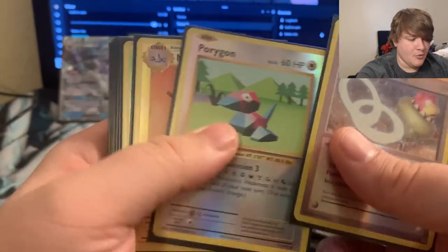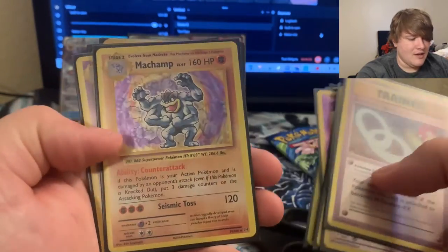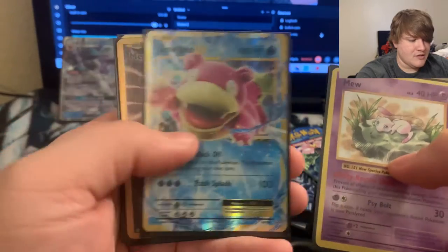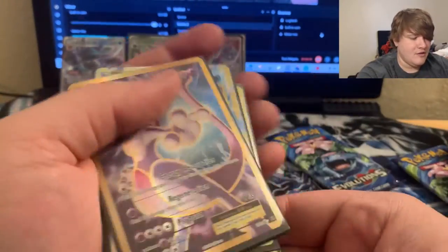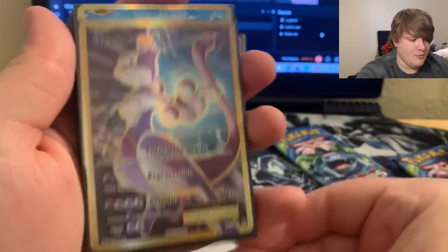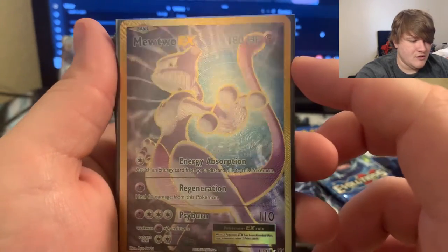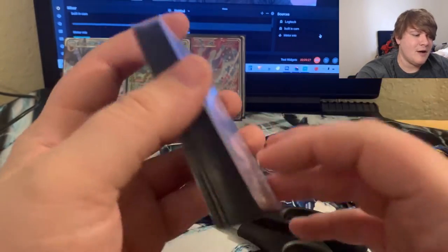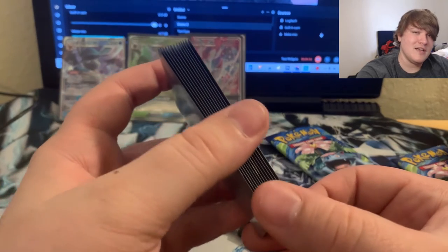We got the Slowbro Spirit Link, Porygon, Magneton, Caterpie, Mew, Onix, Electrode, the holographic Machamp, Nidoking, Mew, Slowbro EX, Mewtwo EX full art, and the Blastoise EX. What a freaking opening of seven packs — that card is super gorgeous. If you guys enjoyed this, please smash that like button down below — your support is greatly appreciated. I've been the Phantom Michael, I'll see you guys in the next one!